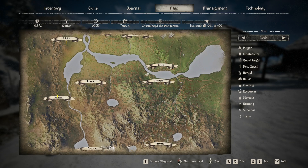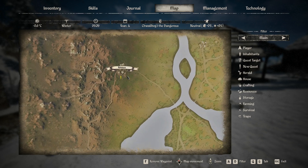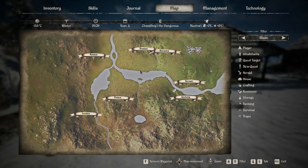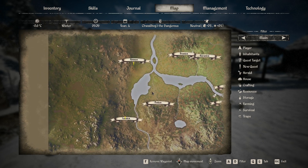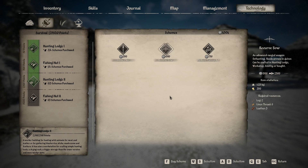Let's go back to the map. What quests do we have? Looks like we have one in Lesnika over here, and one in Rolnika - that is it. We don't have anything else available, just those two quests. We've also reached the Hunting Lodge 2, which gets us the recurve bow. So we can actually go and purchase that probably after season change.